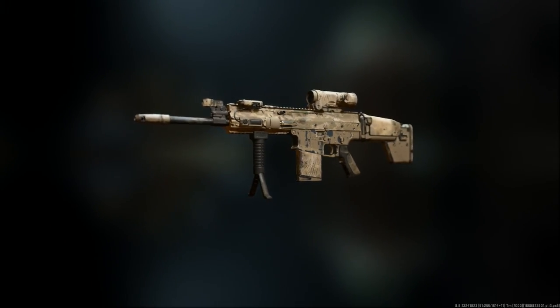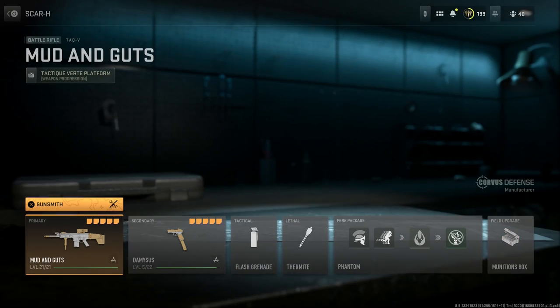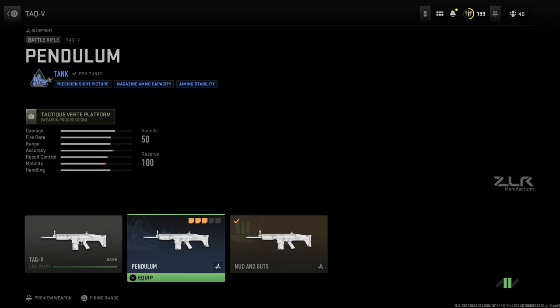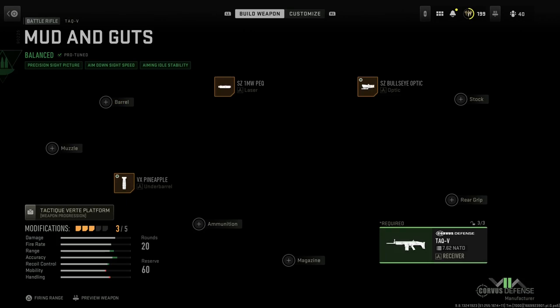We finally got a SCAR that hits really heavy in this game, unlike Modern Warfare 2019. Let's back out and show you the base weapon — the SCAR. We'll go to camo select and strip it down to base. The weapon I'm actually going to use is a blueprint from a store bundle. If we look at the battle rifles, the Tech V is the SCAR Heavy or the Mark 17. In the armory, the one we want is 'Mud and Guts,' which was part of a Season One store bundle.